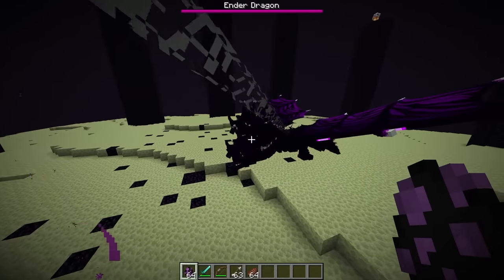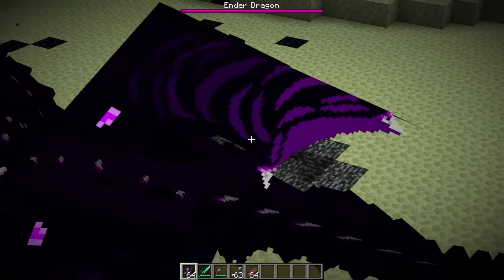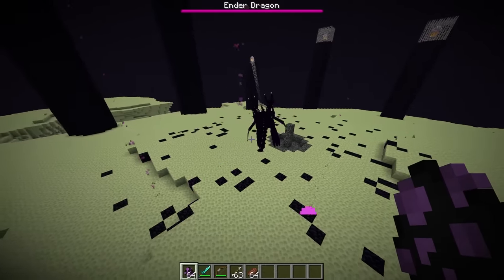Let's see how it looks in game. The heads make this guy look fierce, and the wings actually look like legitimate super dragon wings. Mechanically, the ender dragon should behave roughly the same.